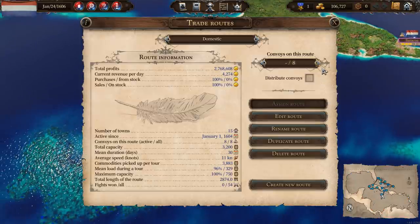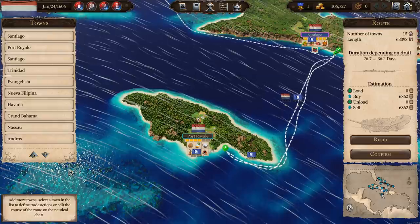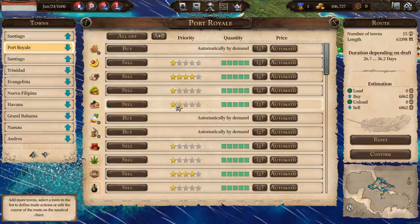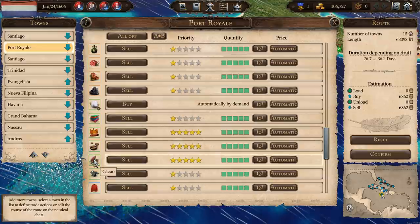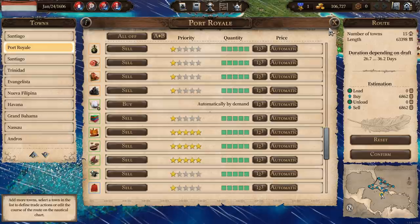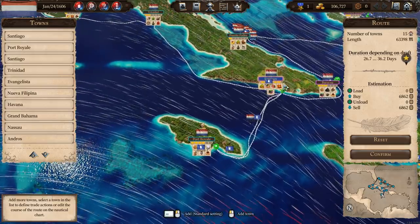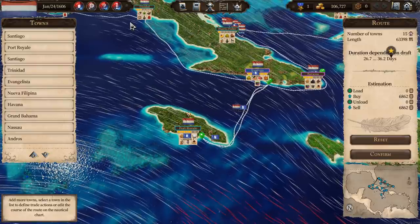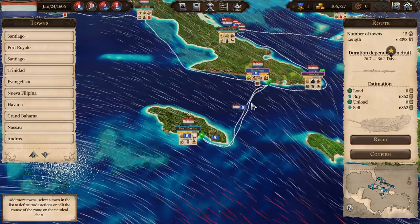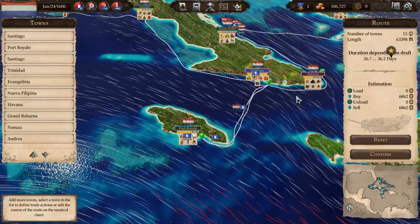So what have I done with the trade routes? I've gone through every trade route and reset them so they pick up any new businesses that are around. In Port Royal I've changed the selling instructions on tobacco, coffee, and cocoa to automatic. I've also changed a couple of trade routes so that they go from Santiago to Port Royal and then back to Santiago and then onward. The reason for that is if we're picking tobacco up here and selling it in Port Royal, we're missing the opportunity to pick it up again and ship it out.